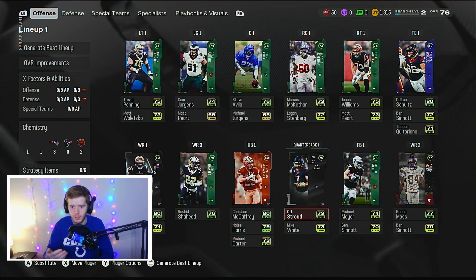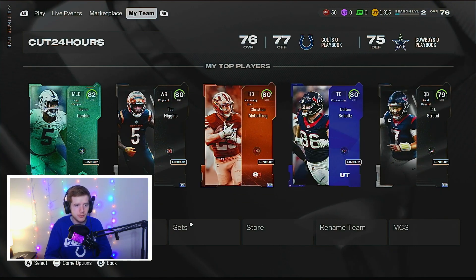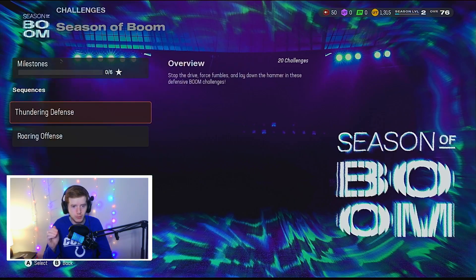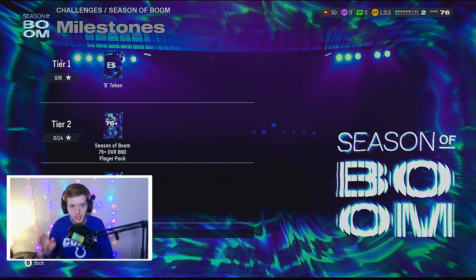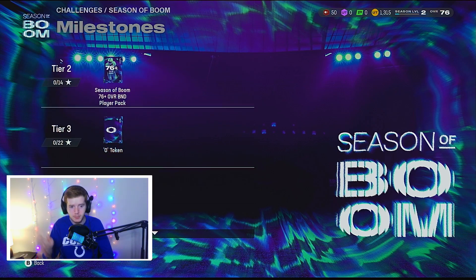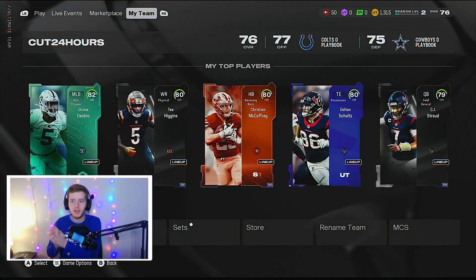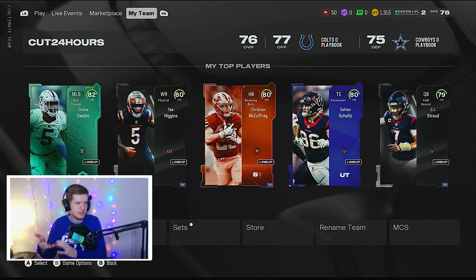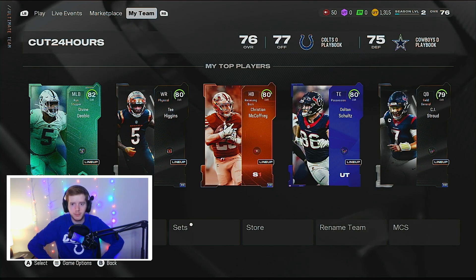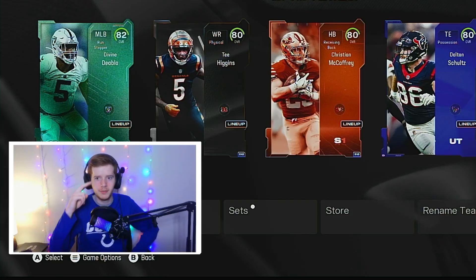Unfortunately I can't get this team to 77 overall right now — I'm on a time constraint — so we're going to be stuck at 76 overall. Next episode I'm going to try to get all the Boom solos done and we're going to have a massive pack opening. The team is really going to get better once we get all these challenges done — you get Boom tokens and you can use them for A-plus upgrades, and working on the Boom field pass will help a lot. Hope you guys enjoyed episode one. Make sure you like the video, subscribe, and turn on the notification bell. Have a great day — peace out!